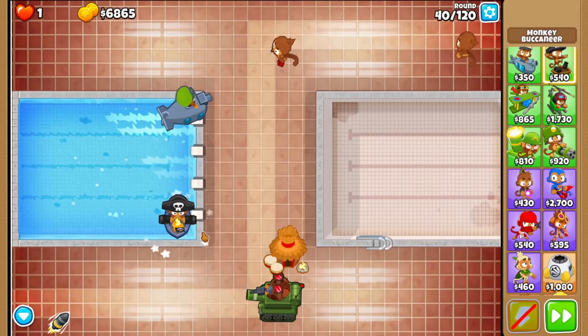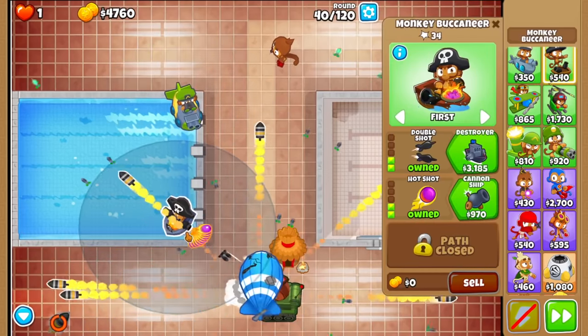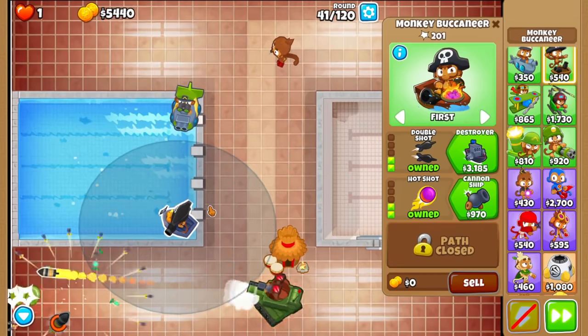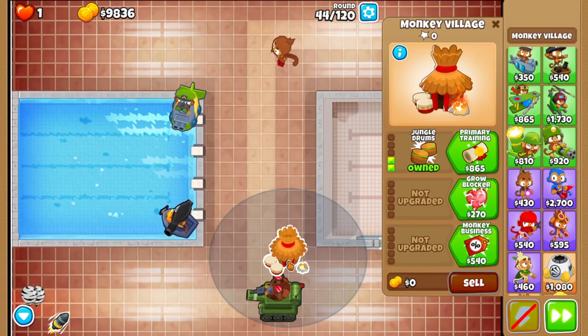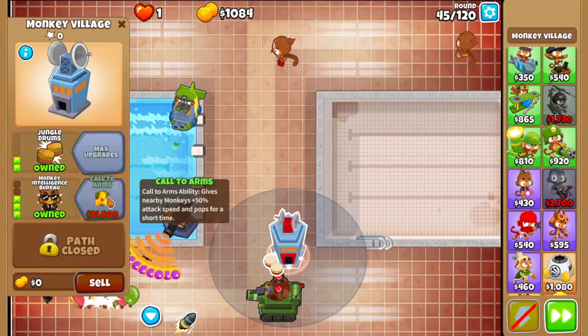We'll get a quick double shot or something. How about intel airburst? That's a lot of grapes. So single target damage is going to suck because the cluster projectiles don't hit the same balloon. Ouch. We'll probably get some tech towers later. I think I'll go for a MIB now — MIB rush.